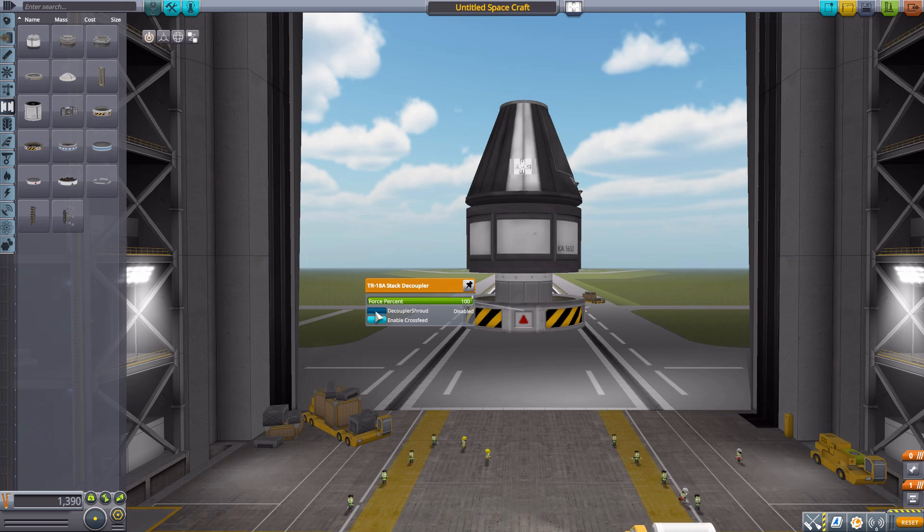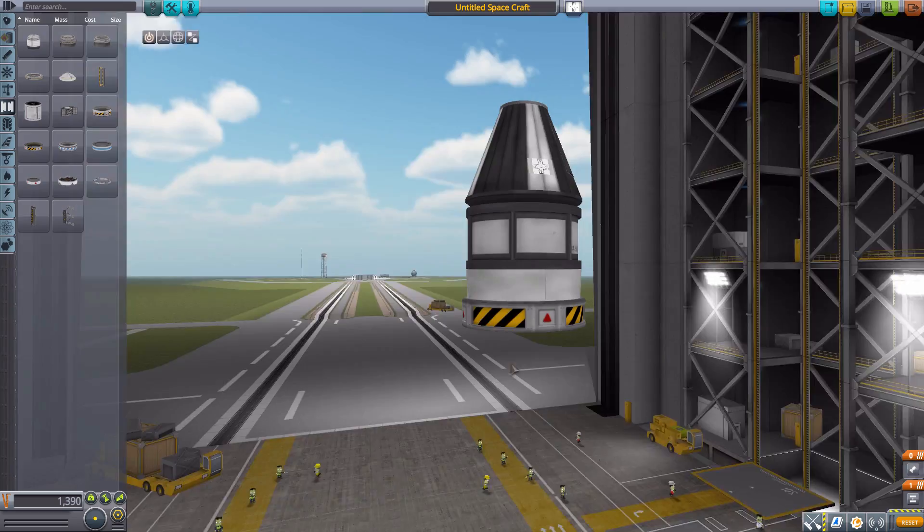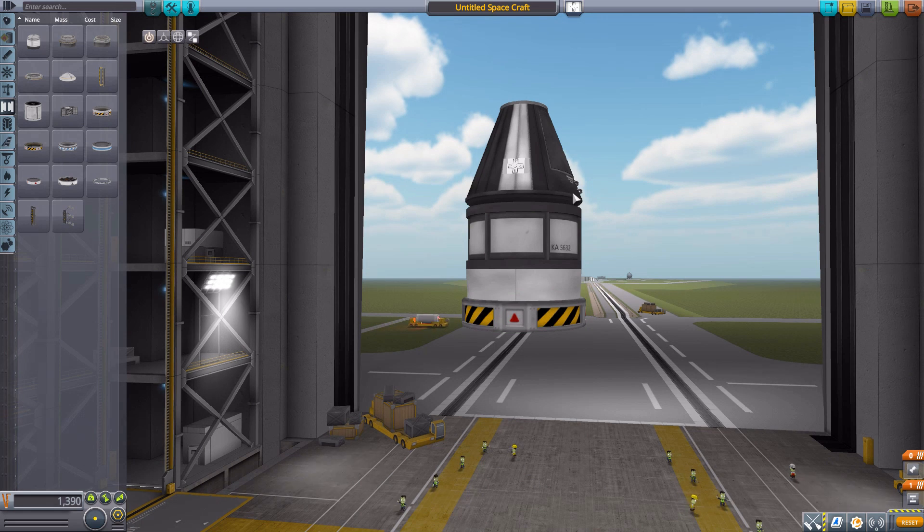All you simply have to do is right-click on the decoupler and enable the decoupler shroud. By default it is off because it doesn't really need to be on all the time. But for situations like this, where we have a stupid tiny little shroud, we can enable it. And look — we now have a normal shroud that actually covers the entire width of your rocket. And that is a beautiful, beautiful thing.